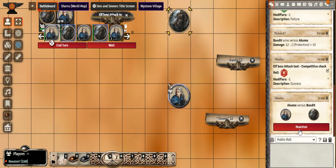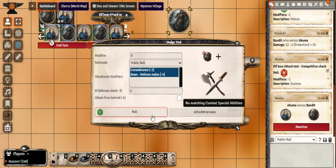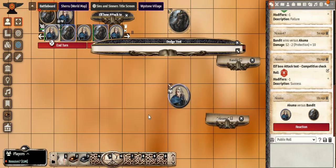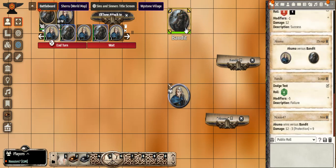As GM this result appears on my side, so the bandit has to defend itself. I hit Reaction — it's a ranged shot, so the bandit has to dodge. The minuses are taken into account and the bandit failed, so he takes nine damage.